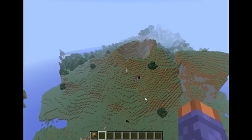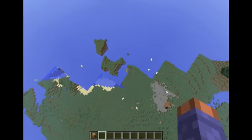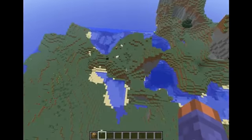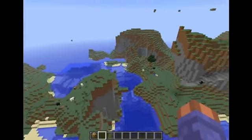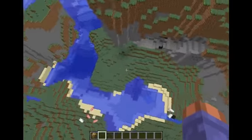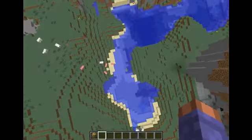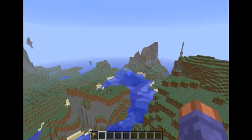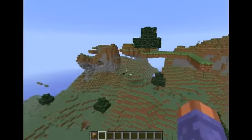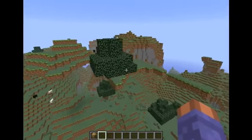Did I just turn in a complete 360? Yeah I did. You got a pretty awesome mountain slash hill biome over here. Got a little water thing coming from there, and you got this little river bay type thing that just keeps going over there. More of a lake, actually. And a floating series of islands here.